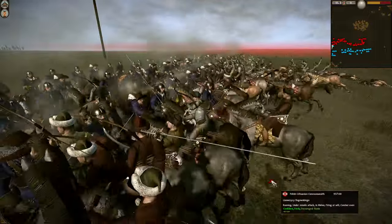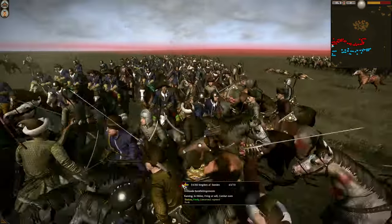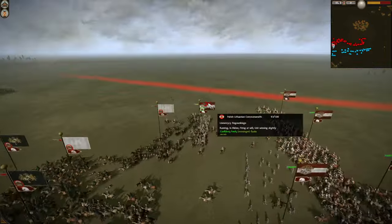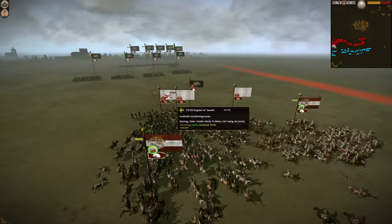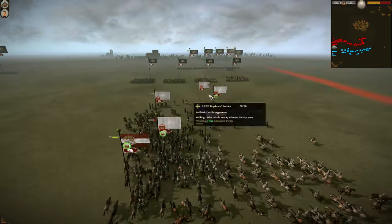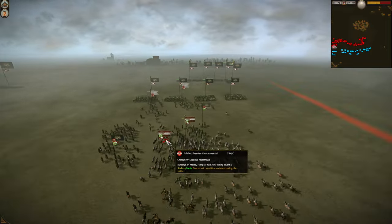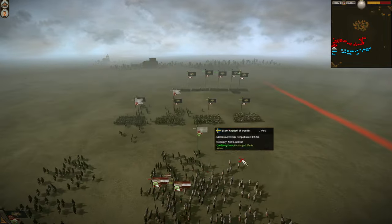Gunpowder and horsemen haven't quite mixed yet, evidently. Cavalry going in — a decent charge there by the Poles actually — looks like they might rout a couple of these cavalier regiment units. Yeah, look at this — getting multiple units here and they're gonna probably get all four. What a win there for the Poles early on.